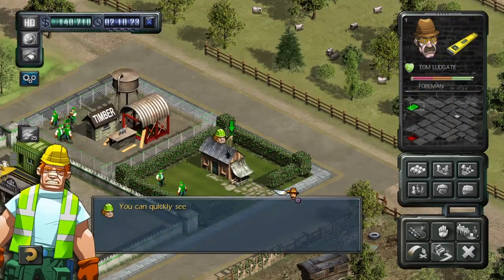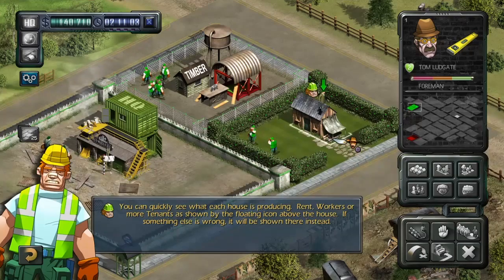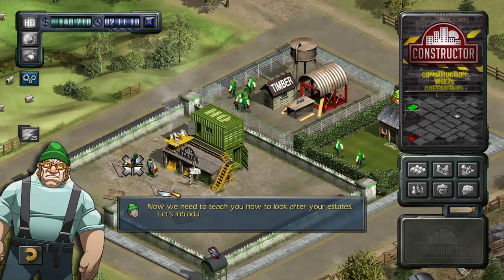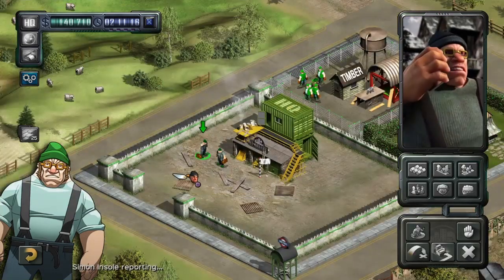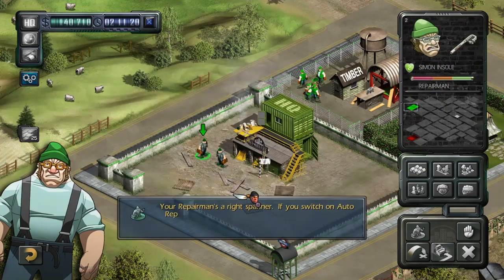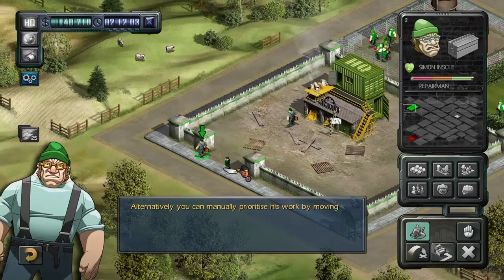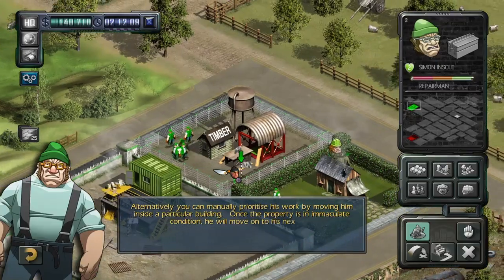Now let's leave the house and have a look around. You can quickly see what each house is producing - rent, workers or more tenants - as shown by the floating icon above the house. If something else is wrong, it will be shown there instead. Now we need to teach you how to look after your estates. Let's introduce you to the repair man. Your repair man's a right spanner. If you switch on auto repair, he will circle around all of your buildings on his current estate, repairing them one after another for you. Alternatively, you can manually prioritise his work by moving him inside a particular building. Once the property is in immaculate condition, he will move on to his next job.